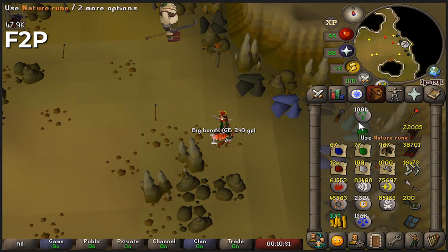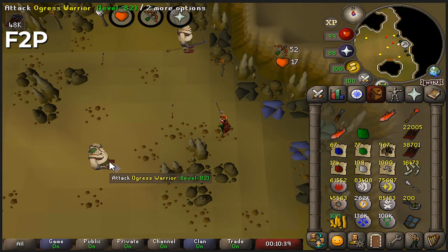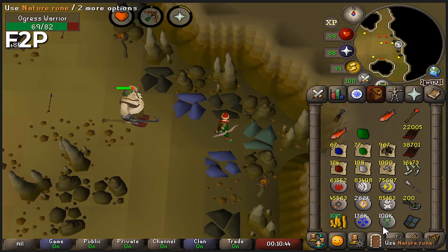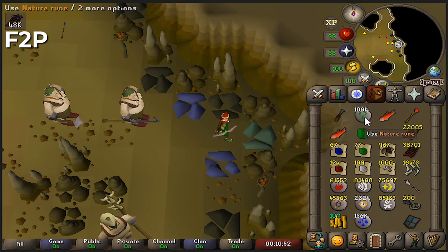White stack of nature runes - 100k! That is insane for free-to-play UIM standards. There is no nature rune shop, so all of them I have to get through drops or maze random events, and I didn't do any wilderness telegrabbing at all for this stack. The goal is 150k so we are two-thirds done, but this just looks insane.